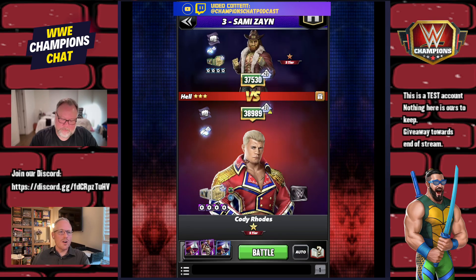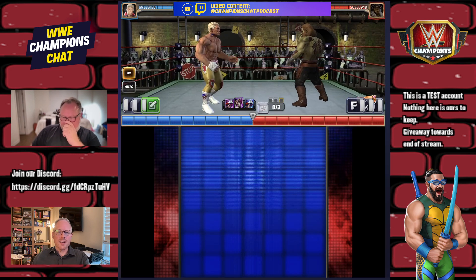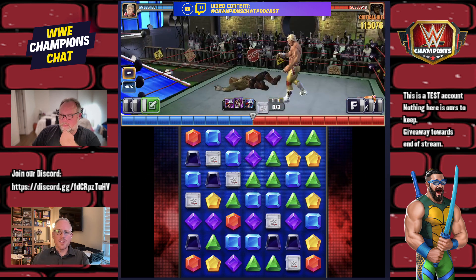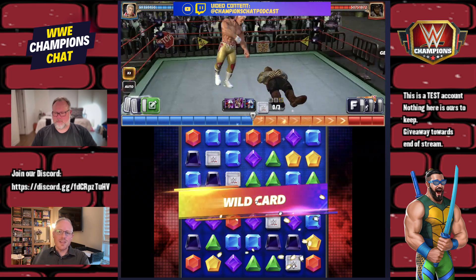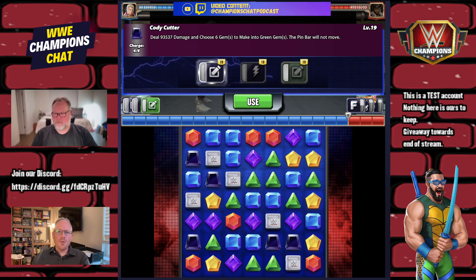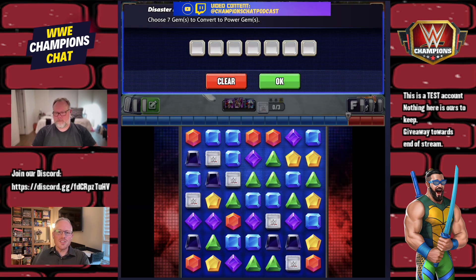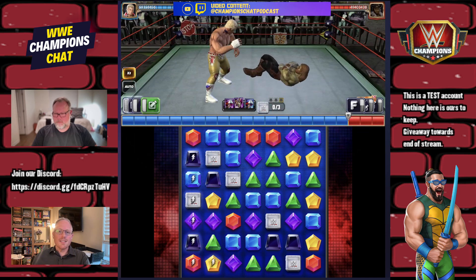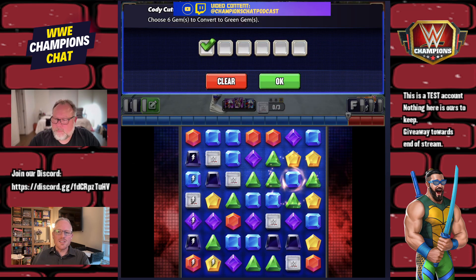We're going up against Zombie Cody Rhodes. Turn one: place your 5x1 area into black gems somewhere you're least likely to cascade. Then throw down the Power Gyms, which come in at 481k strength — definitely not like Roman Reigns OTC levels, but not bad.